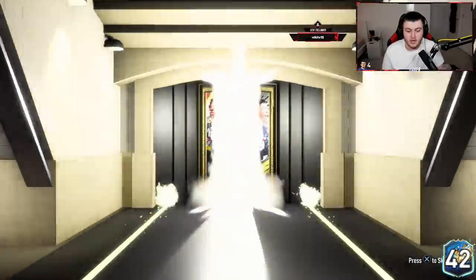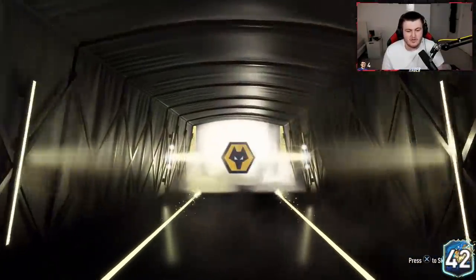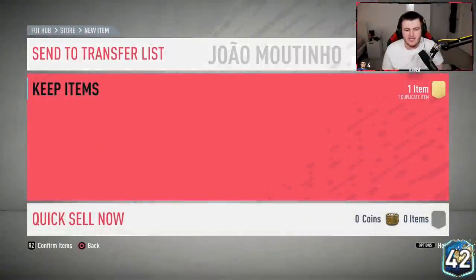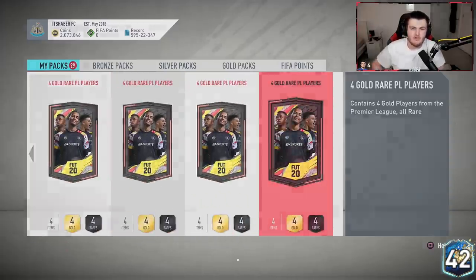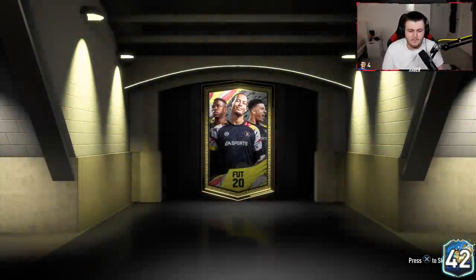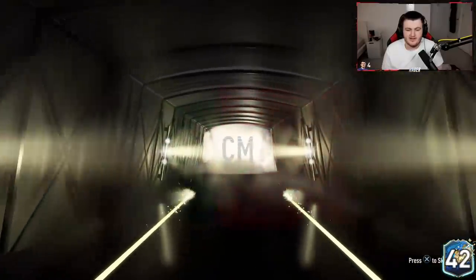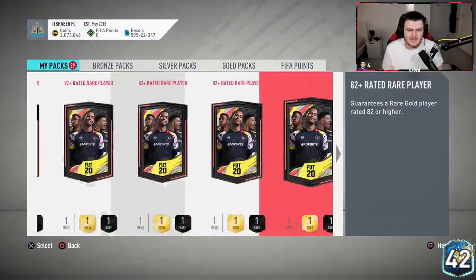Fingers crossed we can get a Team of the Season. If we do in one of these, it's going to be a Premier League TOTS. Starting off with at least a board — no TOTS in the first one. It's going to be João Moutinho — not a bad start, we'll take an 84. Back-to-back João Moutinho's. That's a discard — we'll recover him when we need an 84. Discard recovery is a thing.